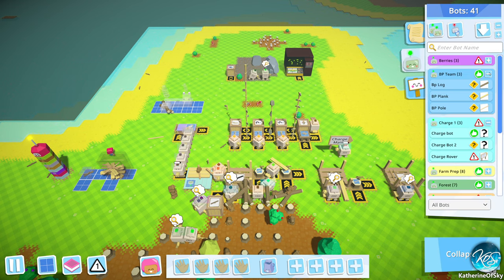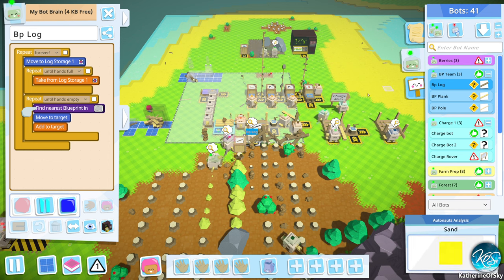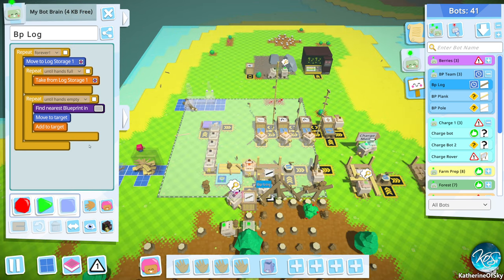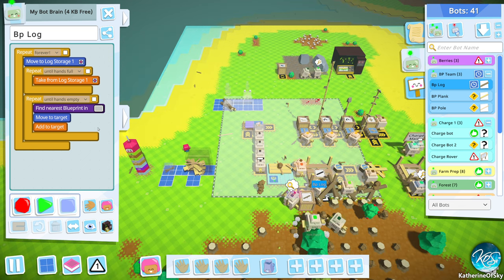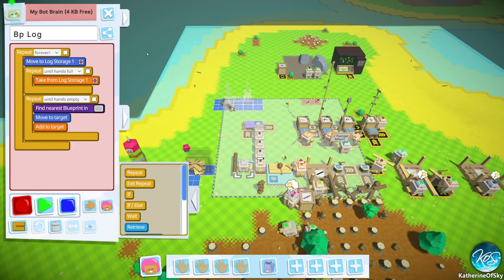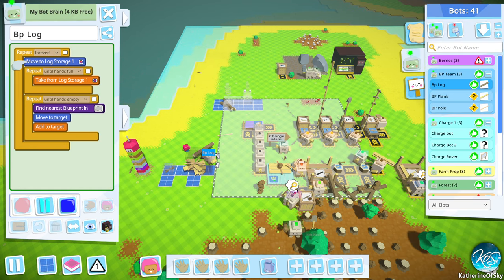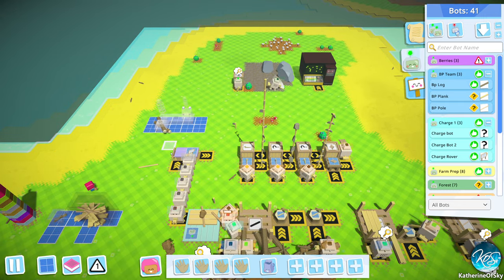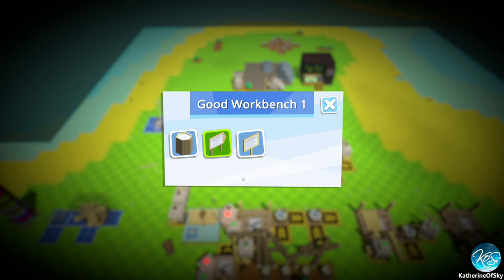Do we have blueprint people for logs? We do. His blueprint is all wrong. What we should do is set up a sign for various areas of stuff. So let's make some more signs.